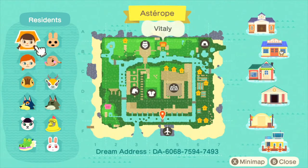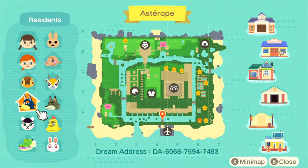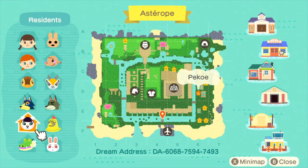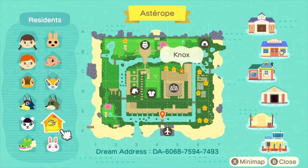But first, let's quickly check out what villagers are actually on the island of Asterobe. Vitality Orion has: Coco, Ellie, Lopez, Molly, Wolfgang, Dobie, Nox, Pico — oh I love Pico — Drago and Ruby. Not a bad set of villagers there, very good. The knight kind of goes well on this island.